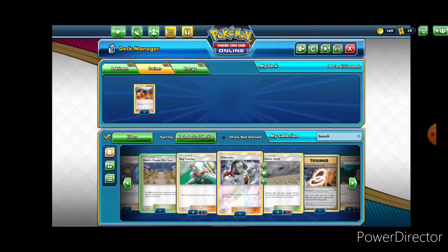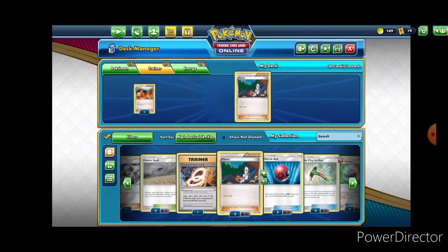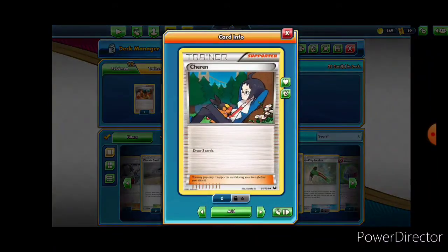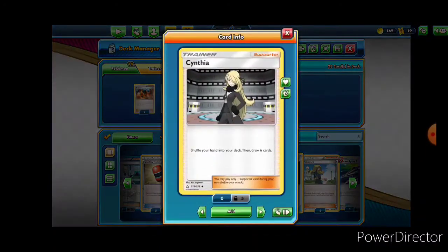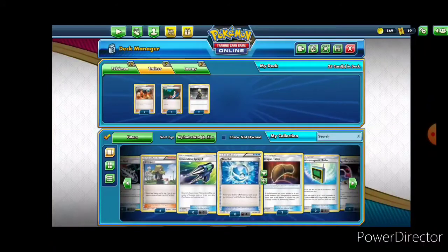I was told by a couple of different people that it would generally be a good idea to run a total of eight cards that allow you to draw. So we're going to be using Sharon — I'm just going to use three of that. And Cynthia — shuffle your hand into your deck, draw six cards — we're going to go ahead and put in two. This is very typical, at least for the way that I build it.